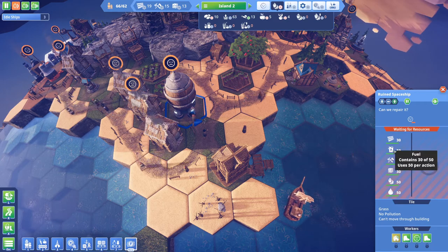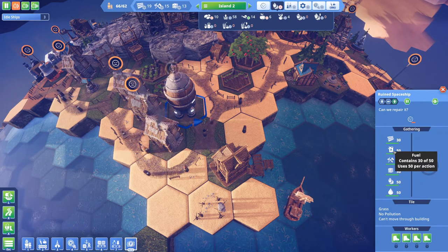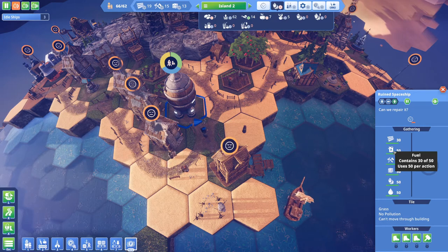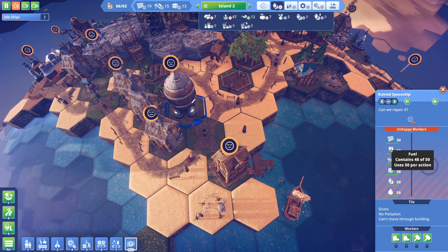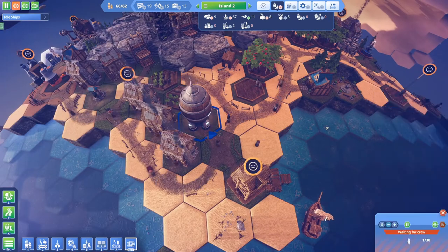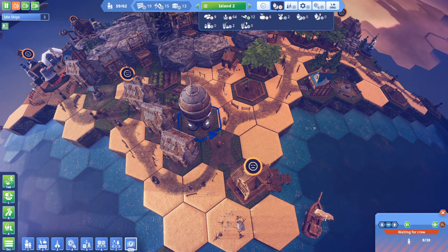It'll start filling up this section here, so it should take it from 30 to 50. It's not instant - it happens over a couple of minutes depending on your workload. Actually it's filling up really quick, there's 46. Normally takes a little bit longer. Okay, colony ship has been constructed and is loading its resources and crew.